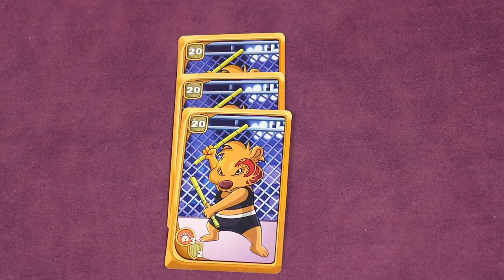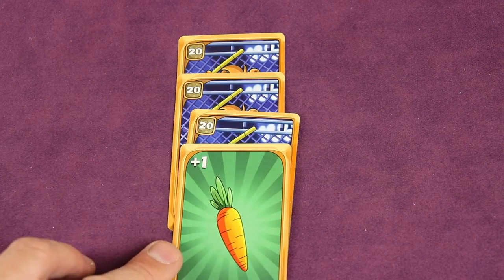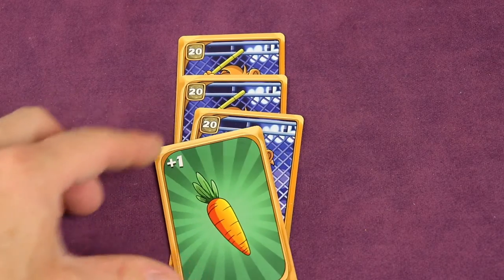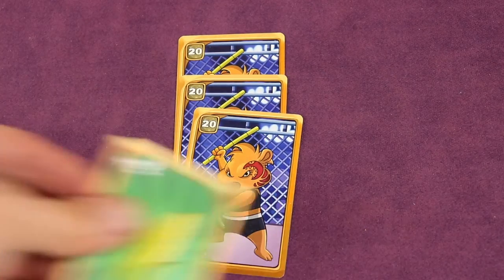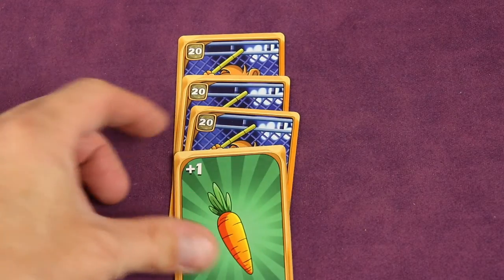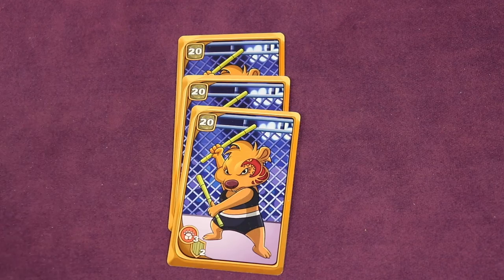Instead of laying wombats, you might lay down a food card. You only lay down one and it attaches to a set. For example, a carrot or corn helps you defend that set. Corn gives plus two or plus one to help defend against predators, which I'll discuss in a moment.